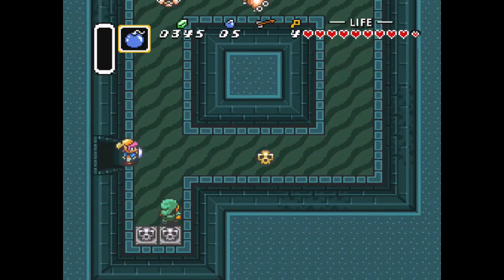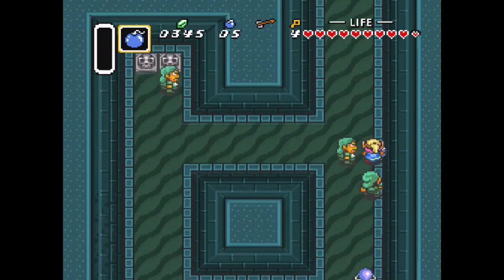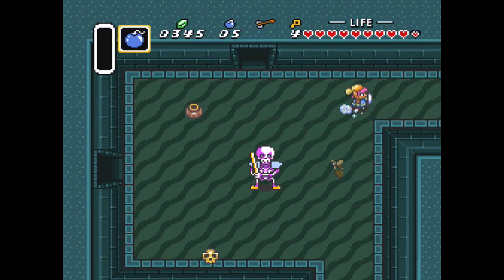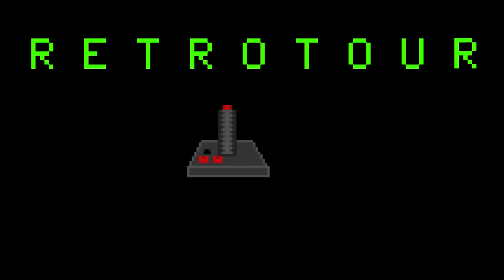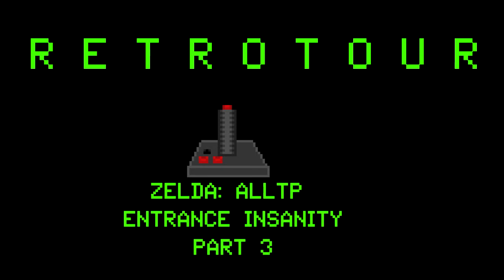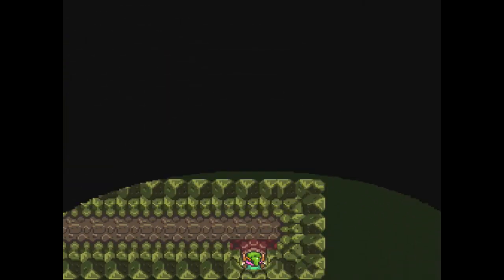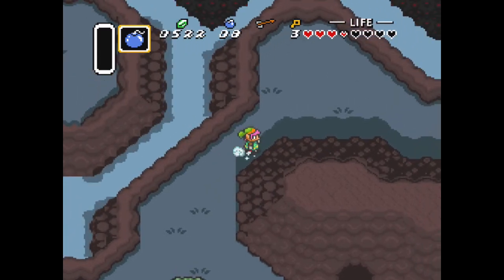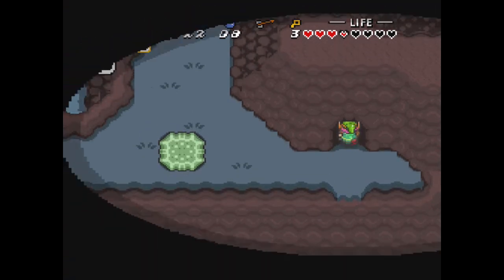Welcome to RetroTour. Today we're continuing our playthrough of The Legend of Zelda: A Link to the Past Randomized Entrance Insanity. We're continuing our search for a dungeon we can beat or items that can lead to progress. We are playing a Link to the Past Randomized with all sorts of quirky, interesting randomization to it.